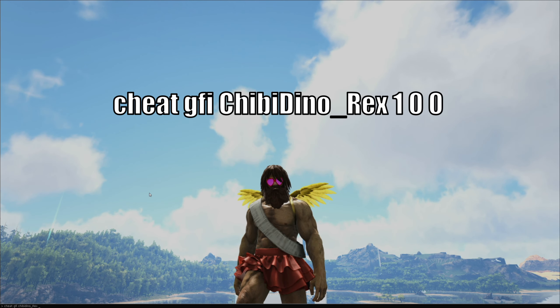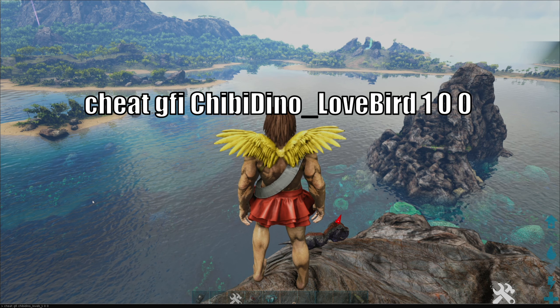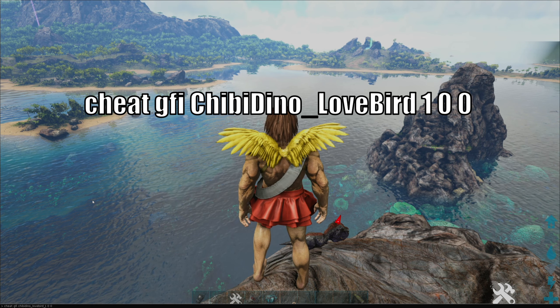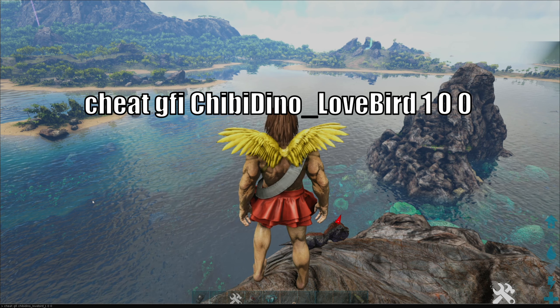Say we want one of the new creatures — the Love Bird, which is the Valentine's Day new chibi. You're going to type 'cheat gfi chibi_dino_love_bird 1 0 0', and you can see we've got the chibi Love Bird in there.